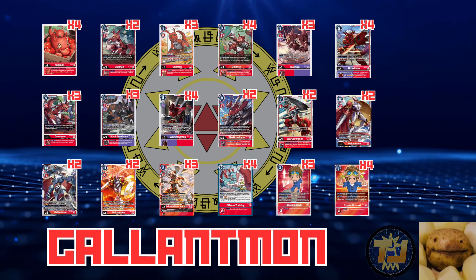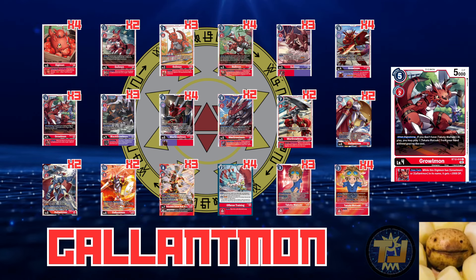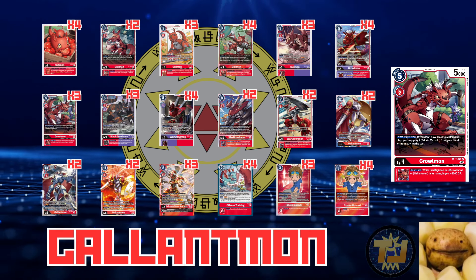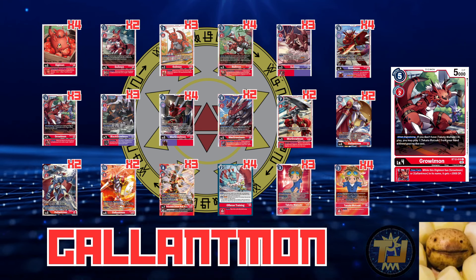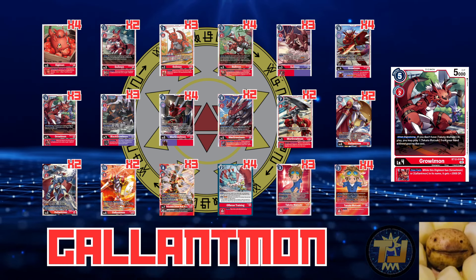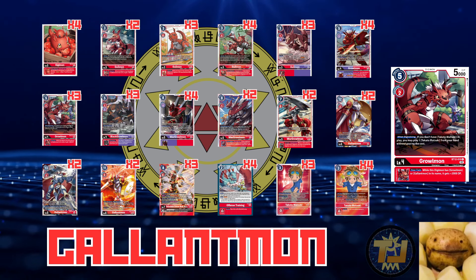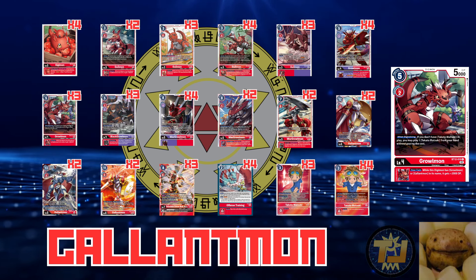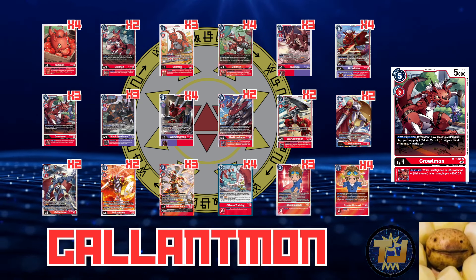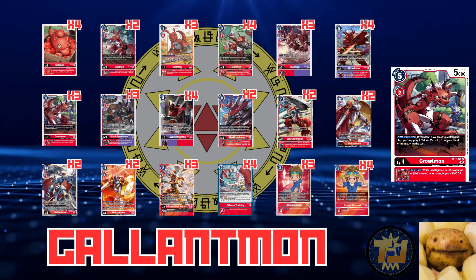Moving to the next champion: three BT12 Growlmon. It plays a Takato if you don't already have one, and the inheritable is plus 2000 DP. Being able to get your Takatos out ASAP is really nice, and the 2000 DP is relevant because the meta has a lot of large-DP Digimon. TJ jokes that he can't wait for the future Growlmon that lets you play another Takato even if you already have one out — straight-up power creep — though Sunny notes he'd miss the 2K DP inheritable since Gallantmon sometimes isn't big enough without it.